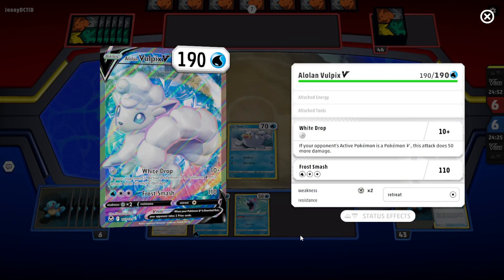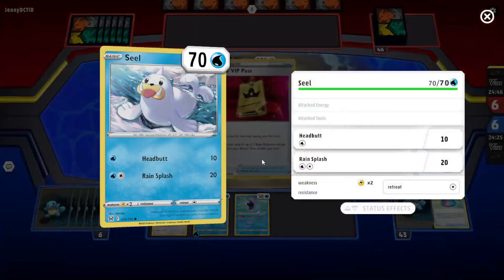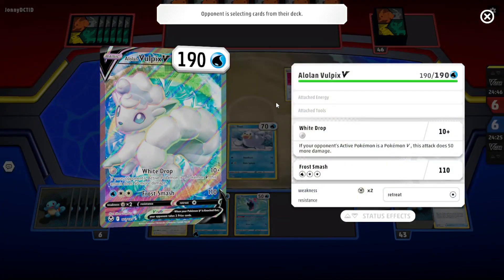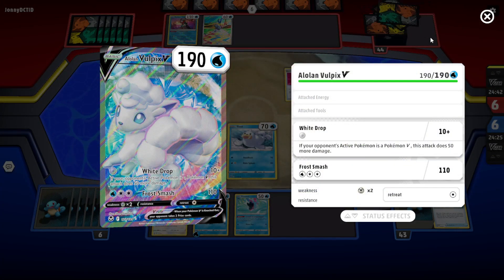How much damage are they doing? White Drop: 10 damage plus 50 if we are a V. So even if they get to do 60, it's still not enough to knock us out.